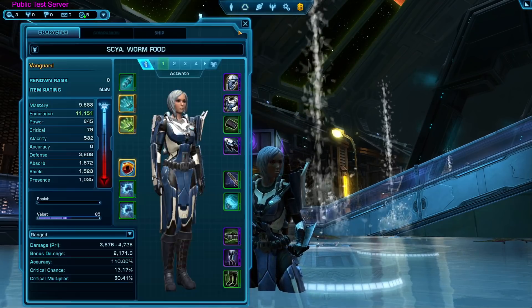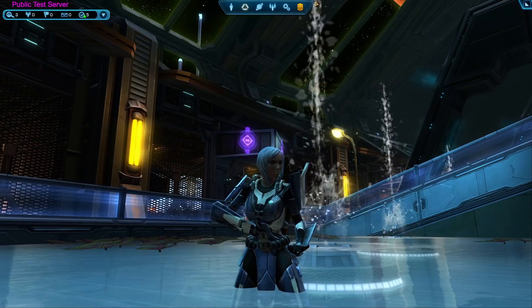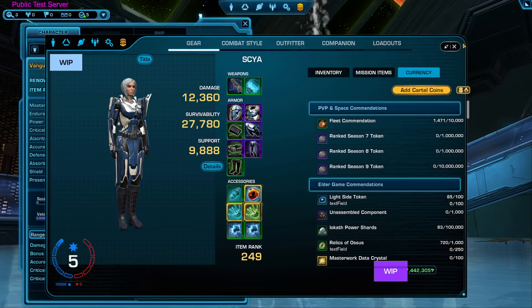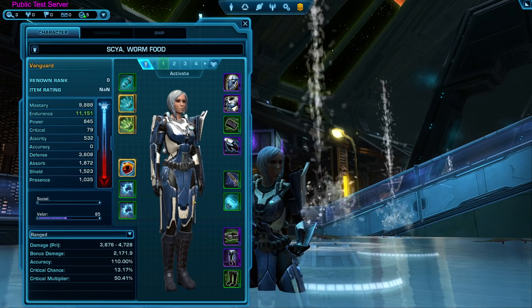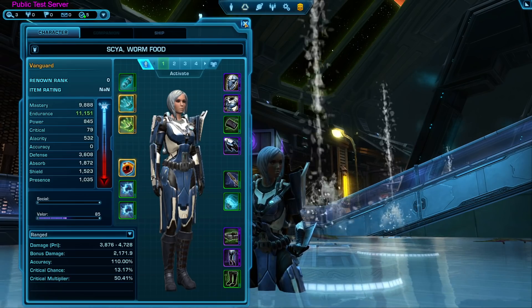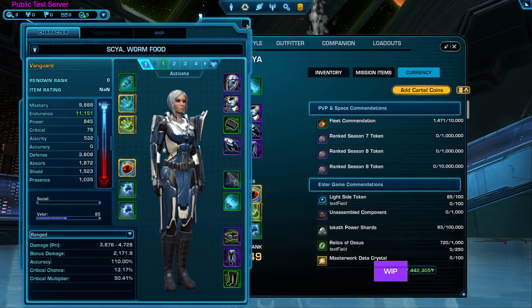The first thing you're going to notice that's very different is the character creator screen. If you happen to test the test server yourself, you'll notice that both the old one and the new one open up at the same time. This is because the new one's not quite finished — there's missing elements and not everything might be working — so they let the old one still open up just so you could do anything you needed to do.